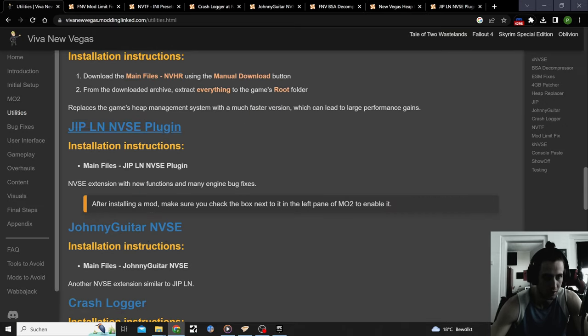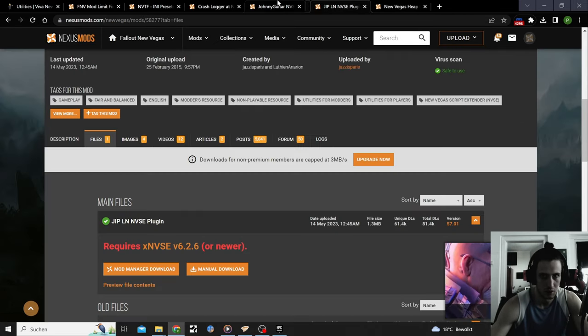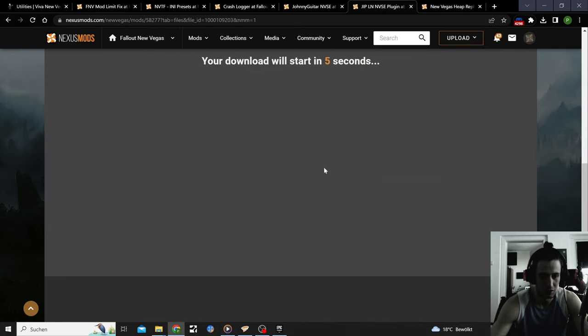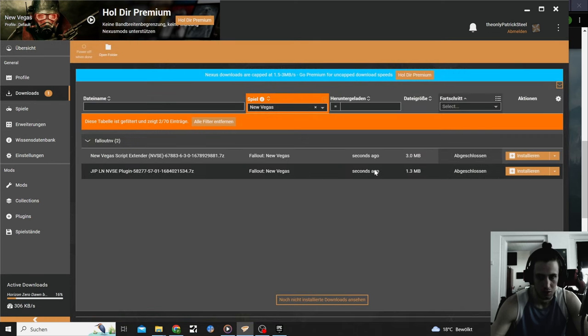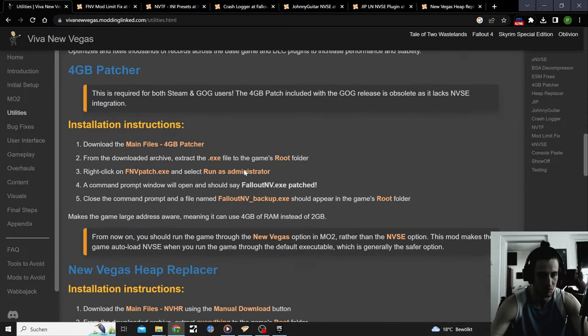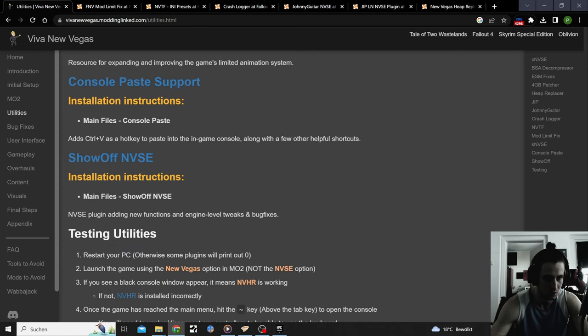Everything else here marked as mod manager installations — like Johnny Guitar — can be downloaded and thrown onto Vortex. We already have the script extender. We're just downloading each mod, getting it into Vortex. Quick downloads. We'll go through every next mod and download everything we can with Vortex Mod Manager. Not everything will work, as we've seen with the 4 Gigabyte Patcher and Ultimate Edition ESM Fixes — but everything else should work with Vortex.